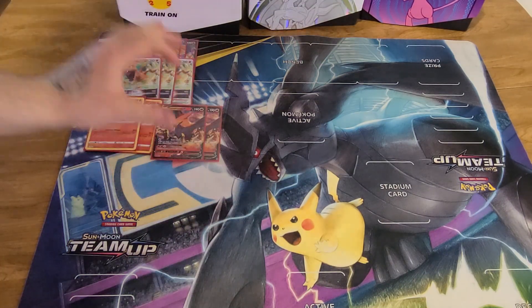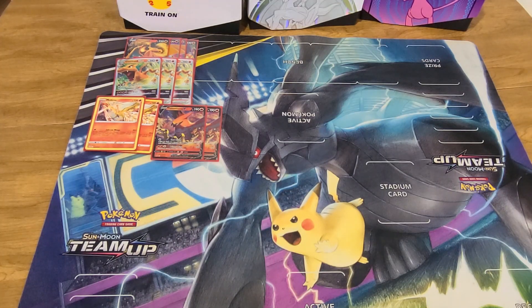Next up, we have Talonflame from Vivid Voltage — a forgotten bulk card. First attack, Fast Flight for a colorless energy: if you go first, discard your hand and draw six cards. That feeds into the whole discard element of the Charizard deck. It also has an attack for three energy that does 160, discards energy from it, is weak to lightning, and has free retreat. Talonflame is here as an alternate type-weakness Pokémon. We have some ways to bump up its health a little bit to keep it in a Suicune range, but if they're playing Ludicolo or Inteleon, it's not really going to matter.